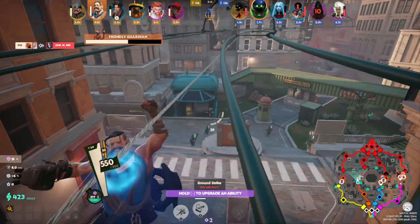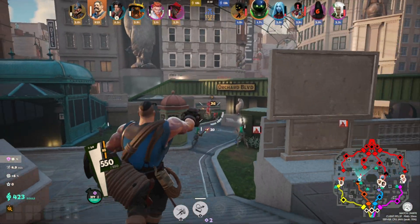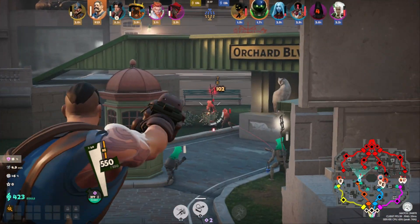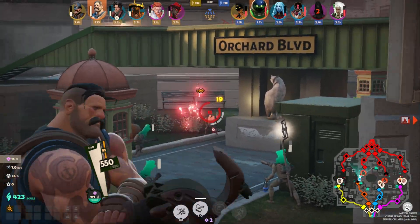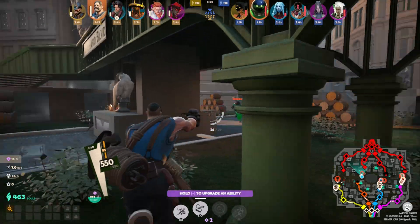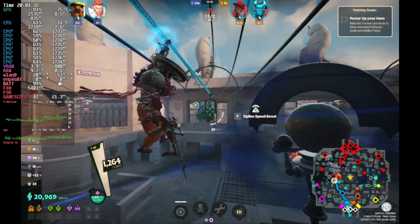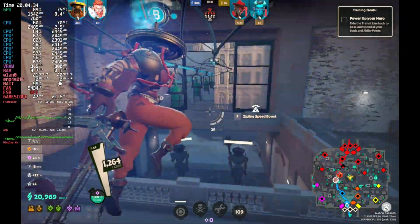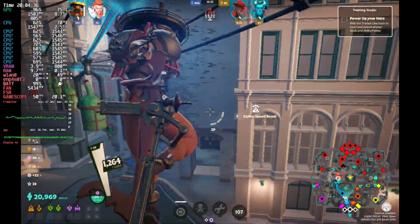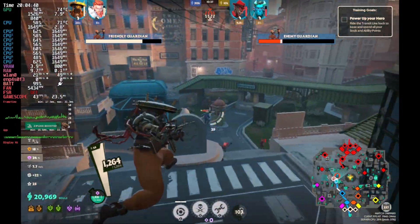But now for the big question: should you play this game on Steam Deck? And the answer is probably not. In a primarily PvP-focused game, you'll want as much FPS as possible. And even on all low settings, the Steam Deck hangs around the upper 30s, which is playable, and for most games I'd be kind of okay with it. But for a game like Deadlock, you'll want as high a framerate as you can possibly get, and at minimum you'll want 60 FPS. But even on all low settings, you'll never hit 60 FPS.